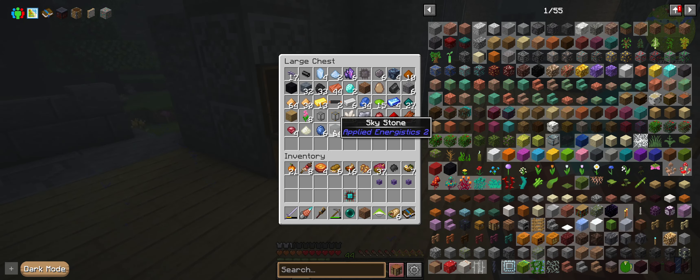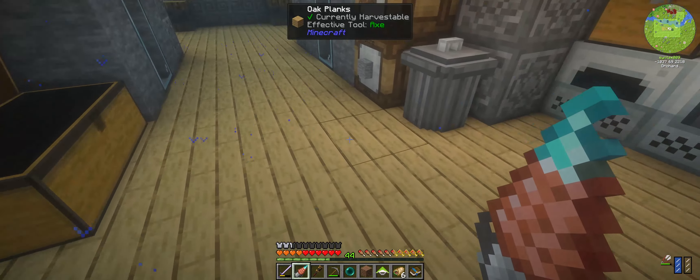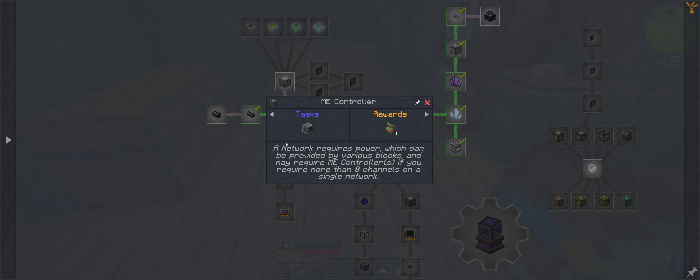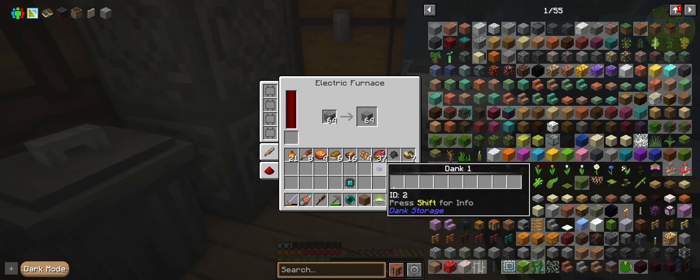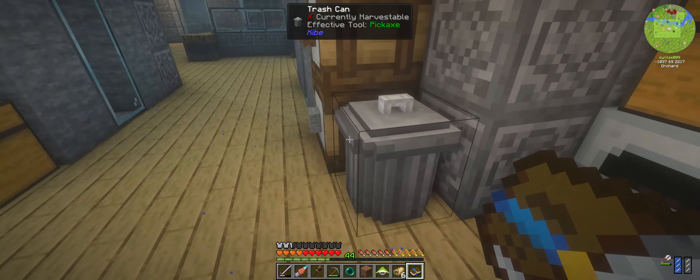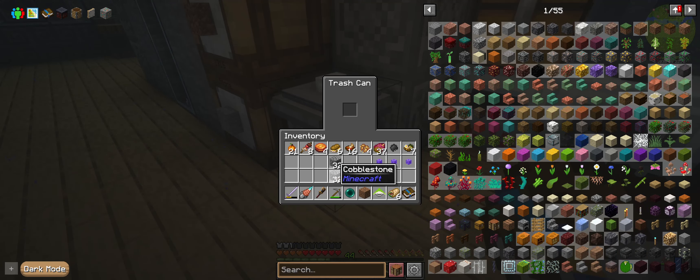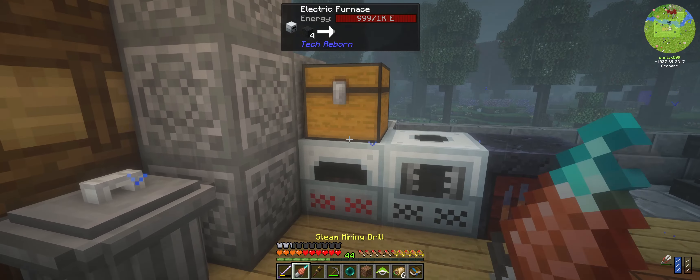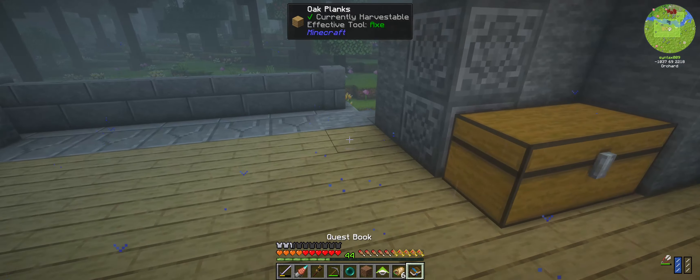So now we need to get some skystone, which we've got. They were just simply cooked — okay, we need four of these guys. We've got a massive amount of stone as you can see — this is all for building purposes. Let's just grab that, get rid of some of that stuff, put that into the void, and let that cook up a little bit.